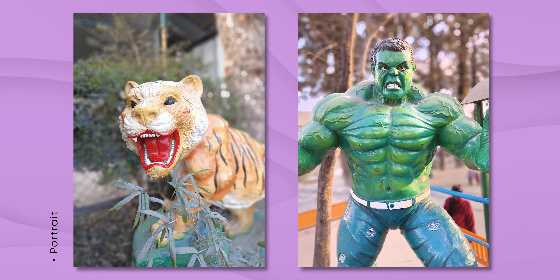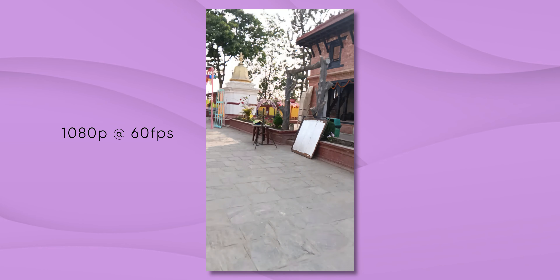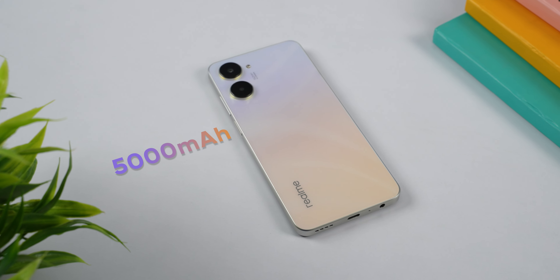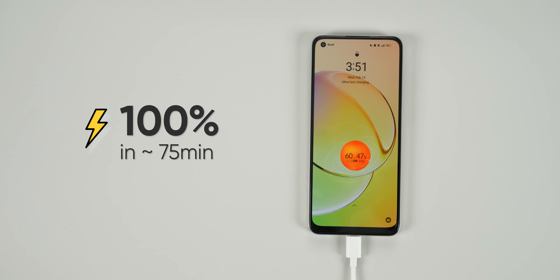The subject also looks a bit pale sometimes but generally you will get good results. The selfies from the 16-megapixel front camera have similar properties — the skin tone looks a bit washed out but the overall output is not bad. As for videos, you can record up to 1080p 60fps with the Realme 10, but since it lacks any kind of stabilization the output is nothing remarkable. Talking about battery life, the Realme 10 packs a decent 5000mAh battery that can easily get you through a day, and if you're not a heavy user you can even extend it to two days. It also comes with a 33W fast charger in the box that can take the phone from zero to 100% in just 75 minutes.